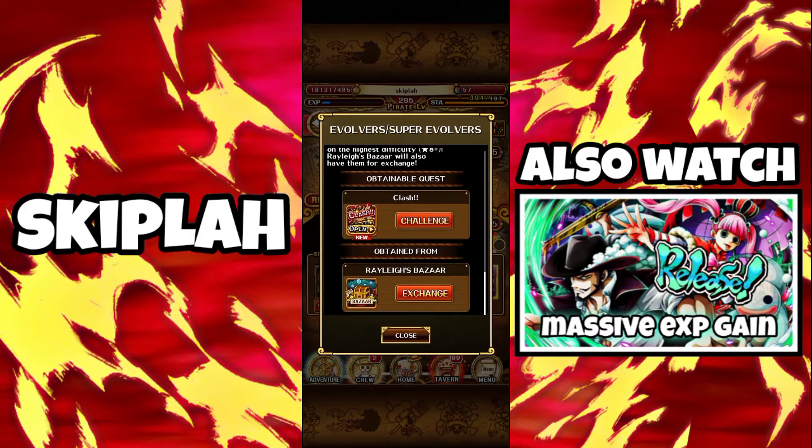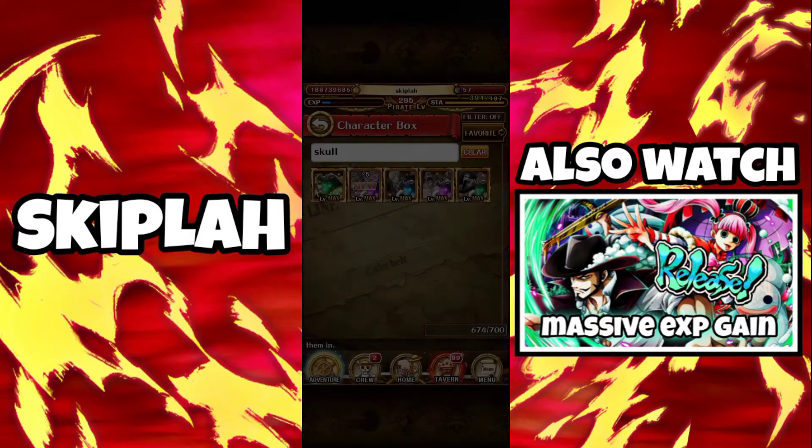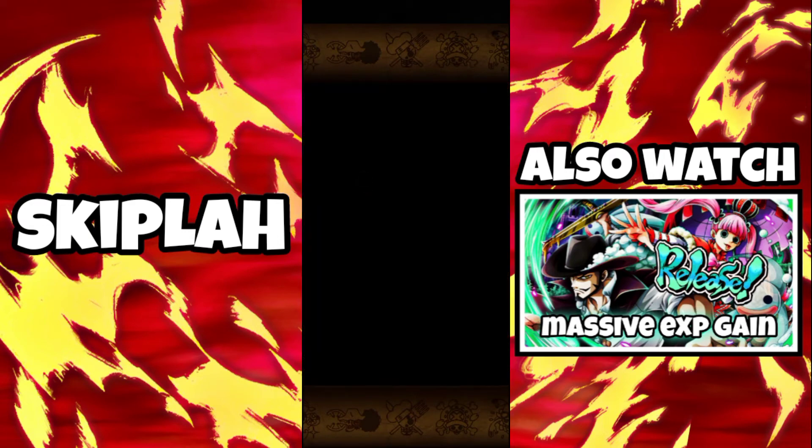If you want to obtain more basic skulls, you can farm them from ambushes by playing Clash with an eight-star difficulty or higher. You can also buy them from the rally exchange shop, though I don't really recommend doing that.